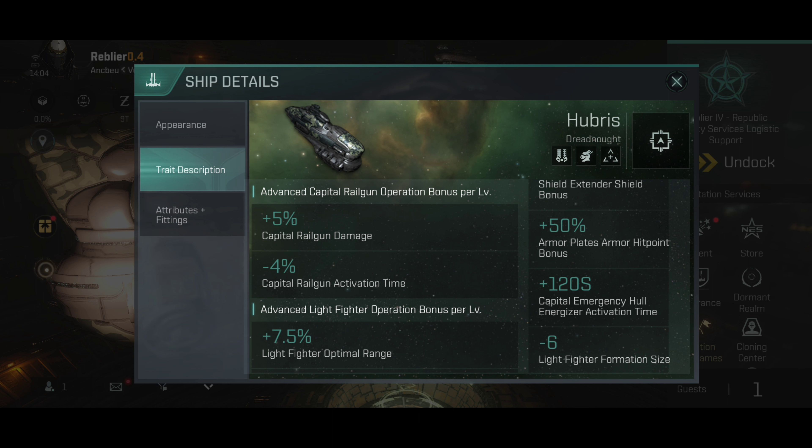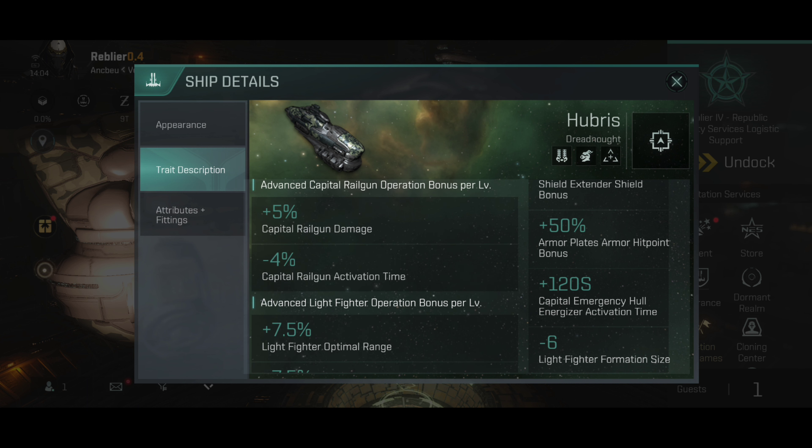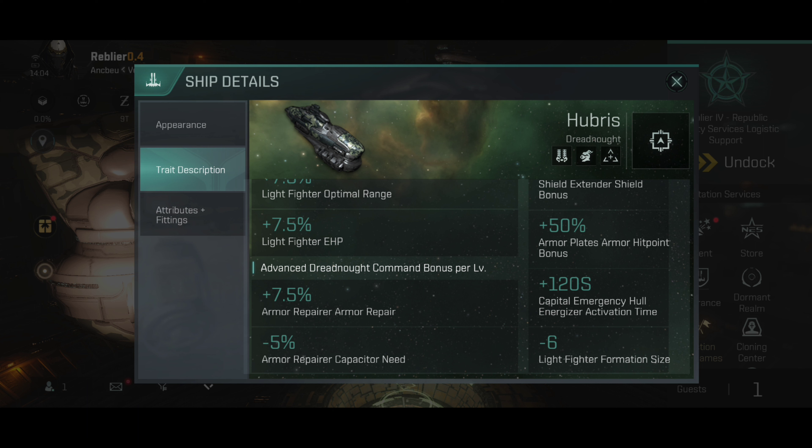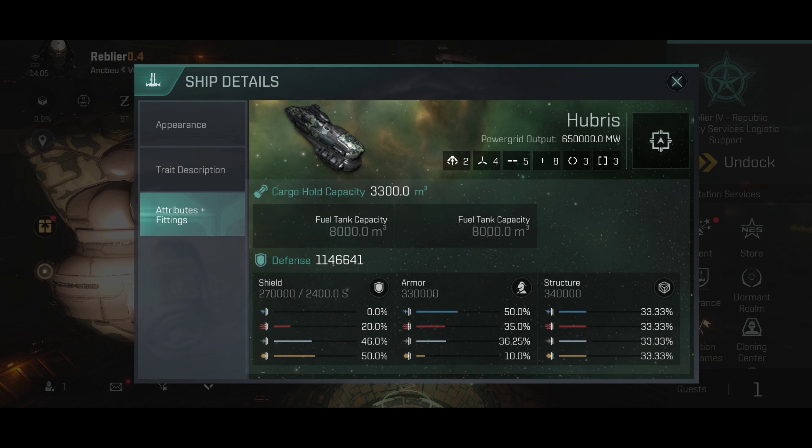So technically it has three fighters per squad, which is different from the twelve or nine that we see on carriers. It does have a bonus on blasters — 5% capital damage and minus 4% capital activation time. It also has some fighter bonuses: range and hit points, and the same repair bonus as the Moros, as well as a total of minus 25% armor repair capacitor needs. So this thing should be able to repair a lot of armor, and the Hubris is primarily an armor tank.